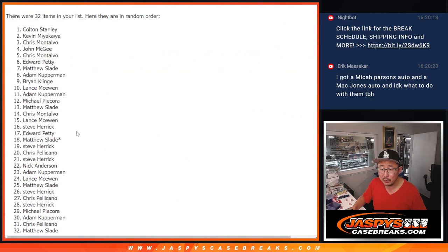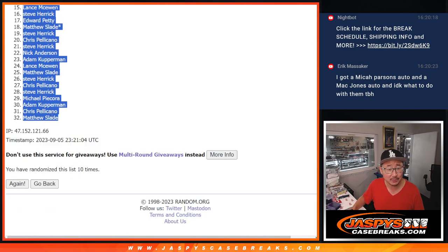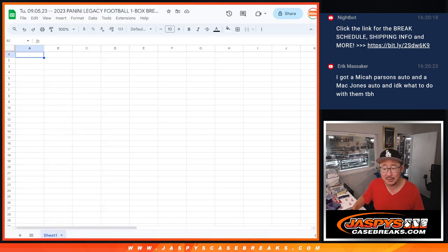Eric has only ever pulled a random pack out of a box once, and it was Legacy. He got an auto out of it — he got a Micah Parsons and a Mac Jones auto. You could hold them if you want to, or you can sell them. Might be some decent value in Mac Jones and Micah Parsons.